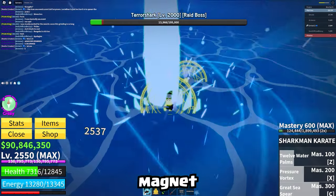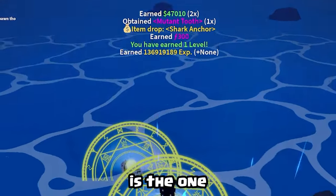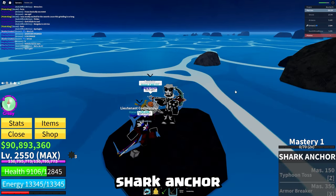Once it appears, your monster magnet will be consumed. Do this with a friend, because whoever deals the final blow is the one who gets the guaranteed shark anchor drop.